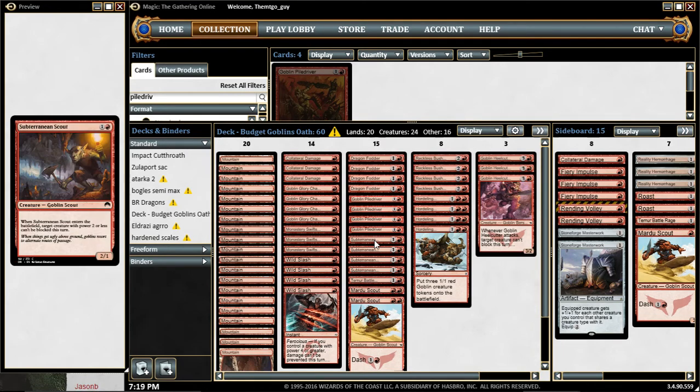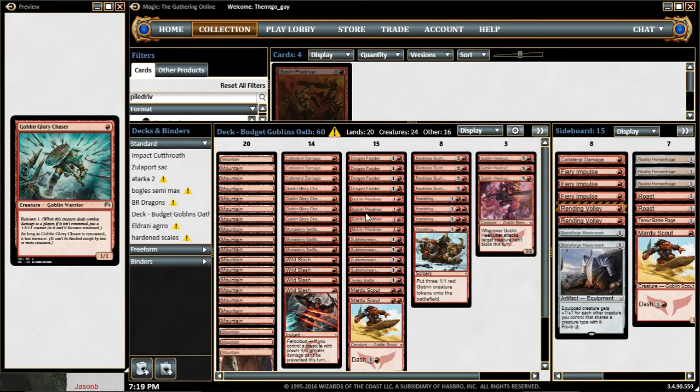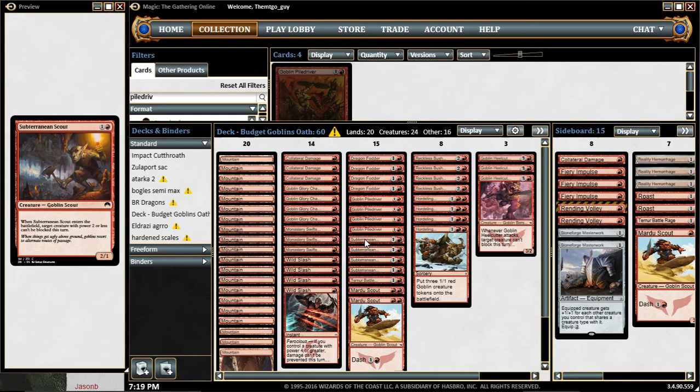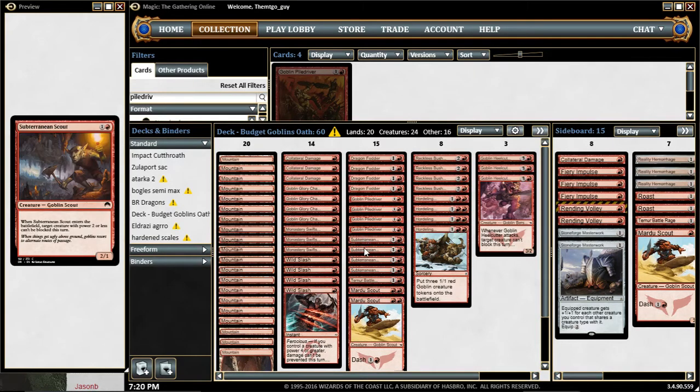Then you have Subterranean Scout — when it enters the battlefield, target creature with power 2 or less can't be blocked this turn. So if you already have some tokens and a Goblin Piledriver in play, you cast a Subterranean Scout and the Piledriver will be unstoppable. You can pump it with his own ability and go for a lot of damage, depending on the number of Goblins you have in play.